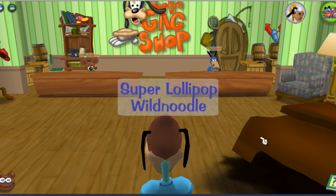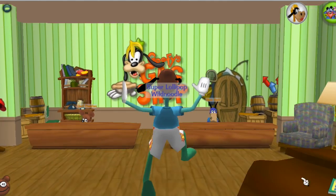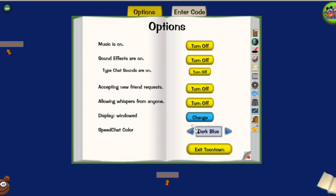Once you are in the Gag Shop, you're going to want to jump three times. After the third jump, you're going to want to open your book, click on Exit Toontime, but then you're going to want to hit Cancel.